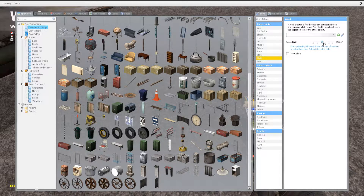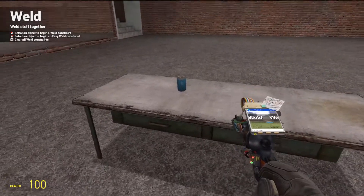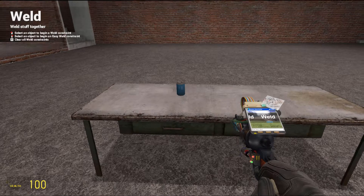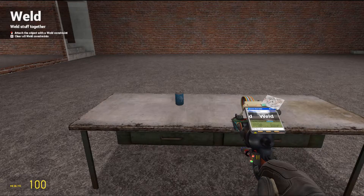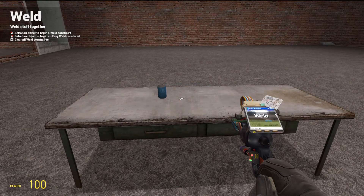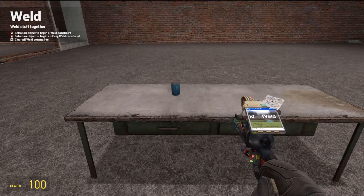Set it to zero to not break. You won't have to set it to anything else unless you're really trying to get technical, so we're going to leave it at zero. We're going to click No Collide because we don't want these two objects interfering with each other. We're going to hit this can — you'll see the little X hit the side of it — then hit the table. There it is, it's welded.